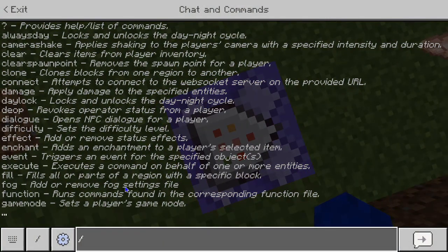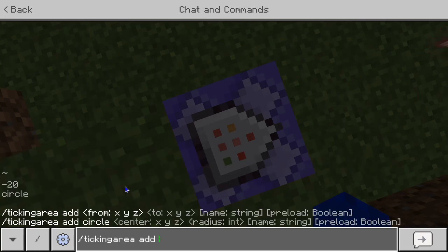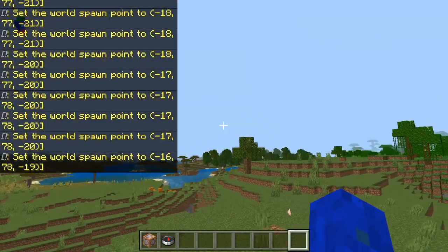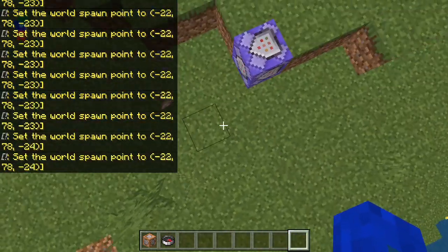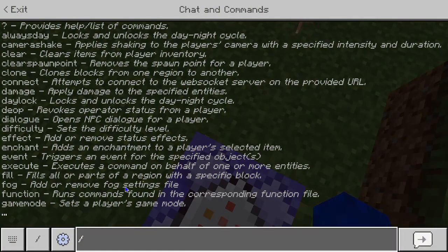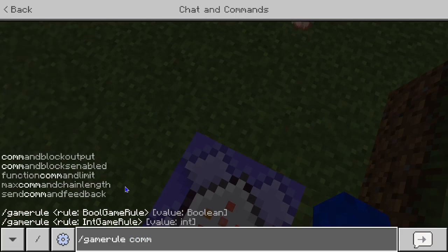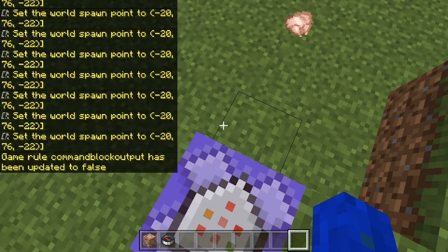I'm not done yet — we need to set a ticking area. What that'll do is make it so that no matter where you are in the world, I could travel 10,000 blocks away and it will still be setting the world spawn to my location. We also need to do the gamerule commandBlockOutput false, so that it's not spamming my chat.